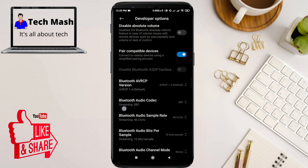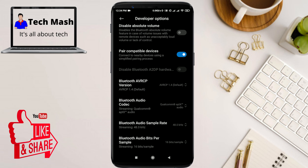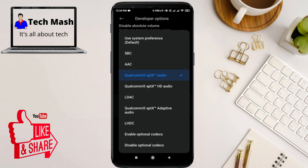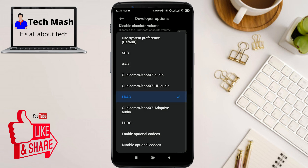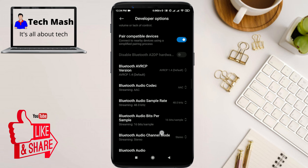Next, tap on 'Bluetooth Audio Codec.' There are many options — some earphones support AAC and some support aptX. First select aptX and check if your problem is fixed. If not, try other options one by one. Go play PUBG or another game and check if the latency issue is fixed, then come back to Developer Options if needed.